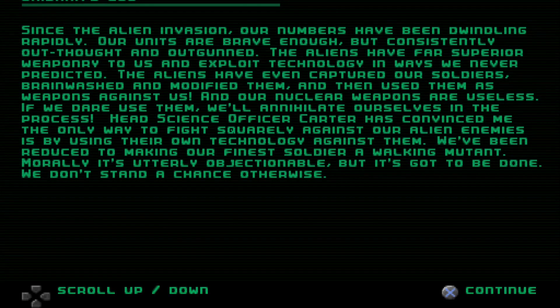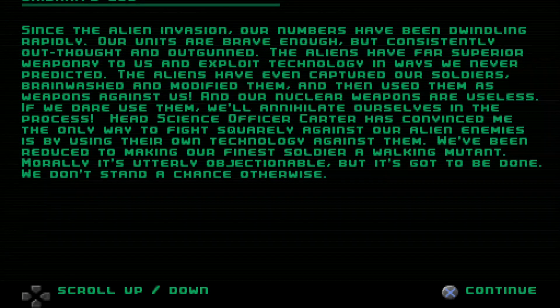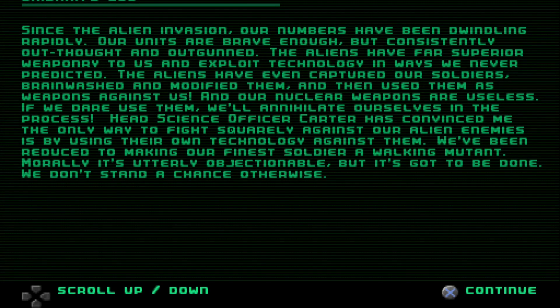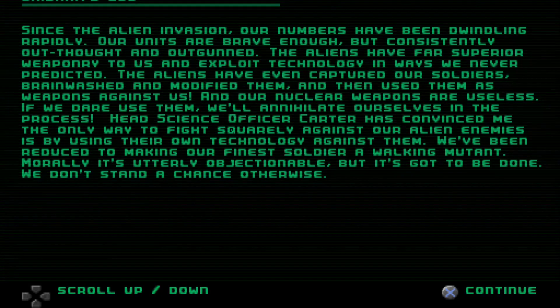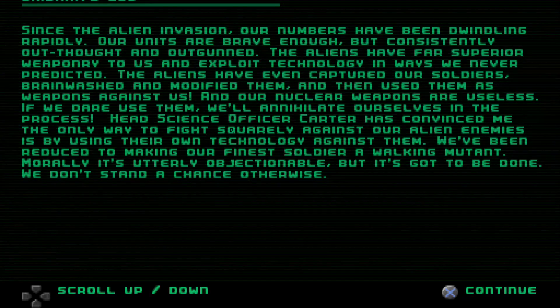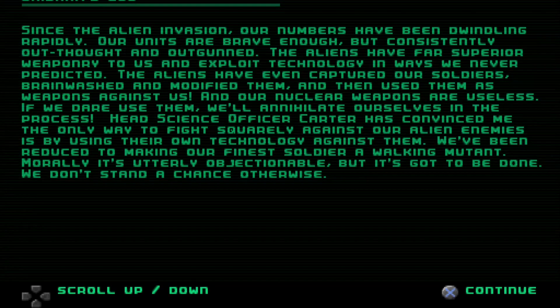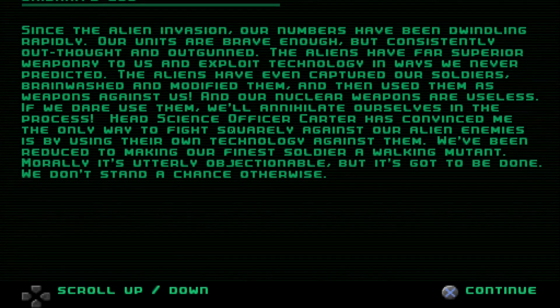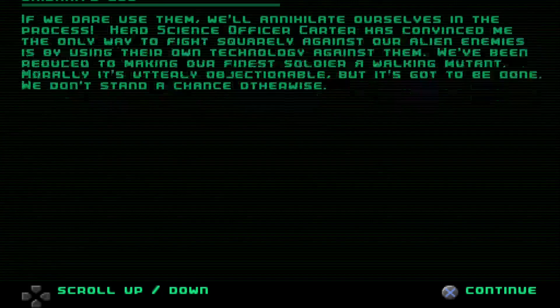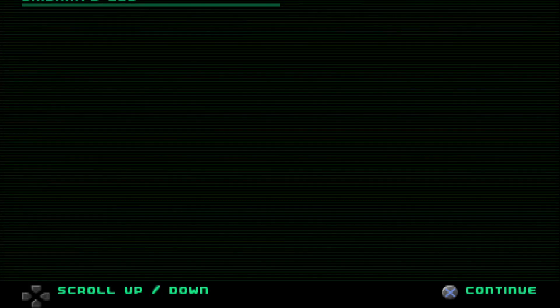Our units are brave enough but consistently out-fought and out-gunned. The aliens have far superior weaponry and exploit technology in ways we never predicted. They've captured our soldiers, brainwashed and modified them, and used them as weapons against us. Our nuclear weapons are useless — if we dare use them we'll annihilate ourselves. Head science officer Cutter has convinced me the only way to fight squarely against our alien enemies is by using their own technology against them.